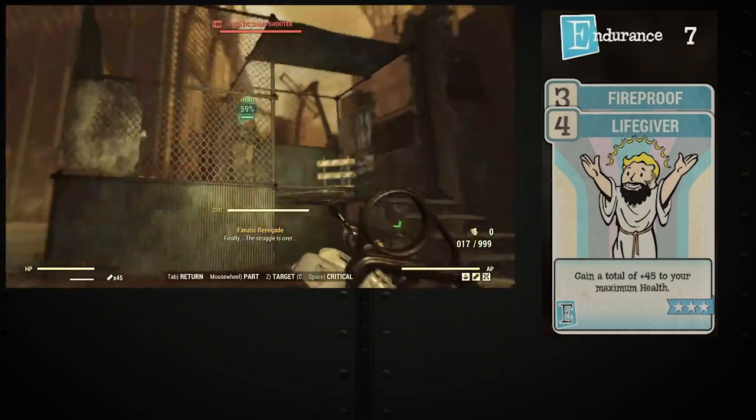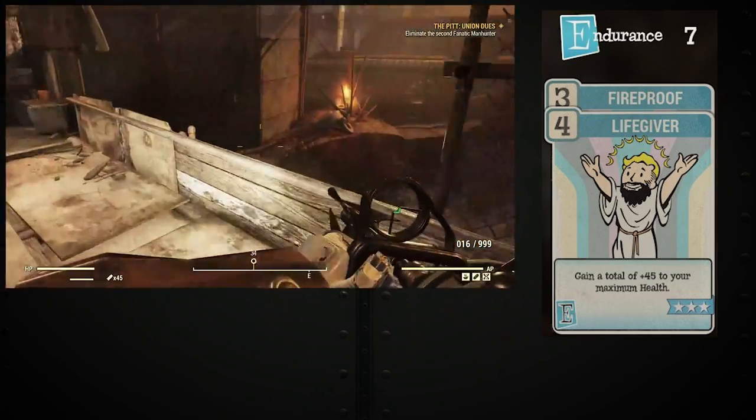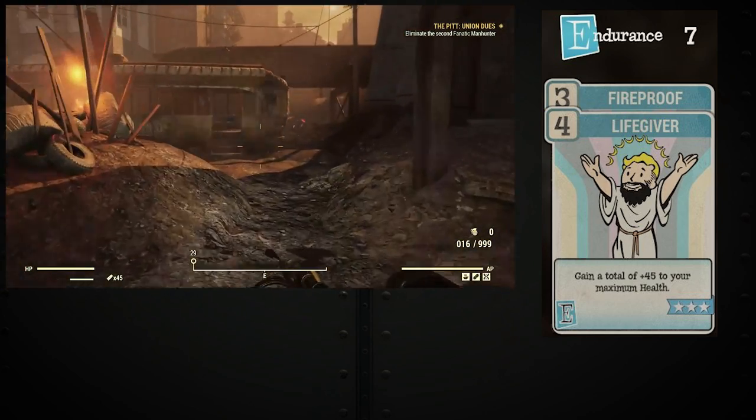For Endurance, I run Fireproof and Lifegiver. Lifegiver gives me more health points and Fireproof reduces damage from enemies using explosive and fire type weapons.